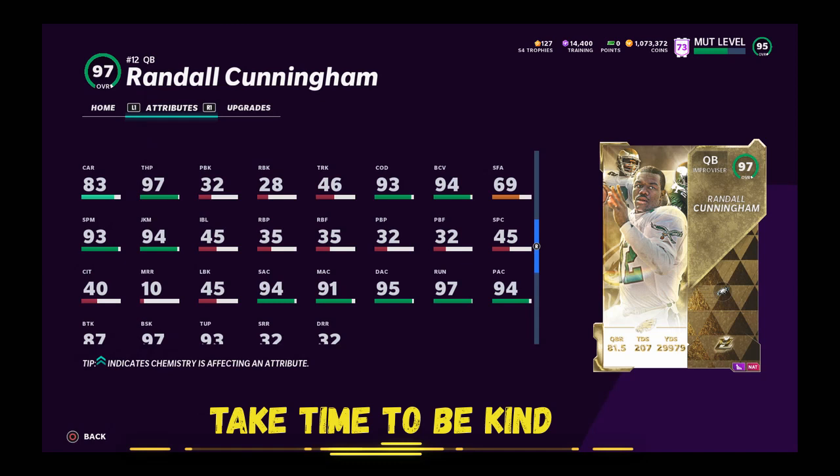Randall Cunningham — pricey. He's the best. He can do it all. I prefer a scrambling quarterback, and 93 speed stock is pretty insane for a quarterback, so he can make people pay. He's S tier. And if you ask me, Randall Cunningham is the best quarterback in the game right now. I'm going Cunningham — Watson was close, but I'm picking Cunningham over him.